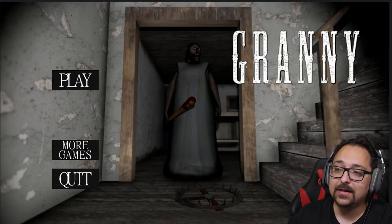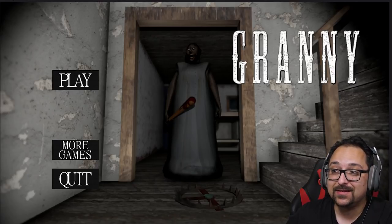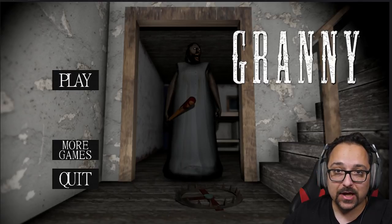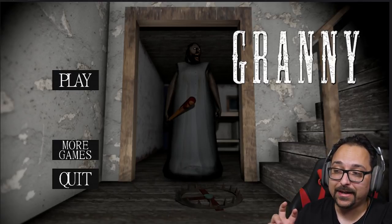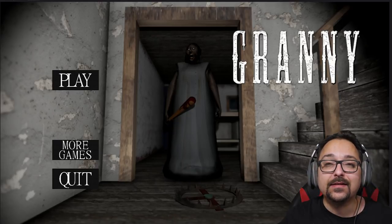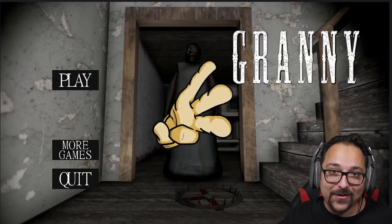Anyway, this was the newest update for Granny 1.6. It wasn't a big update — there were no new areas. We got pepper spray, which is an easy way to stop her from chasing you — that would work well in extreme and hard mode. The spider has changed, we have a new game over screen, and this new bloody nightmare mode, which is weird but cool. Hope you guys liked it — give this video a like, thank you for watching, and I'll see you in the next one.